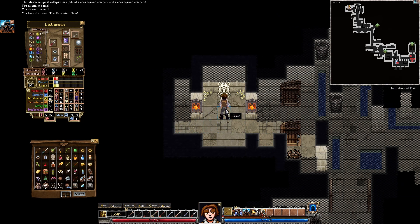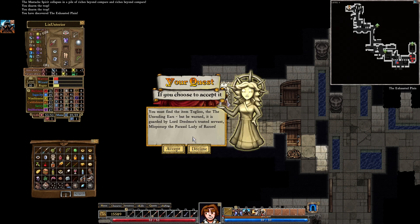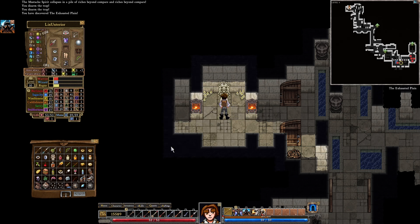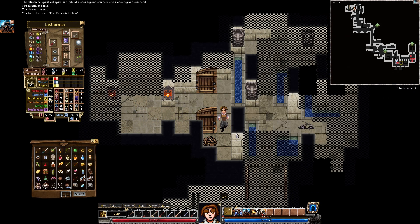What do you got? You must find the item Tugliu, the Unending Ears. But be warned, this is guarded by Lord Desmond, a trusted German, Mlorporp, the Parasol Lady of Razors. If I'm reading this right, I believe that means it's down — yeah, there we go, it's right there. Went all the way back down to where we were. Can't you at least be in a spot that I haven't explored yet?